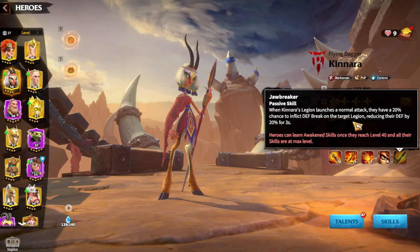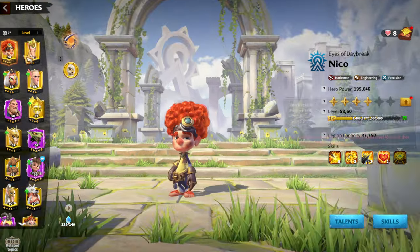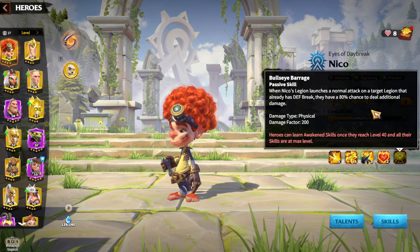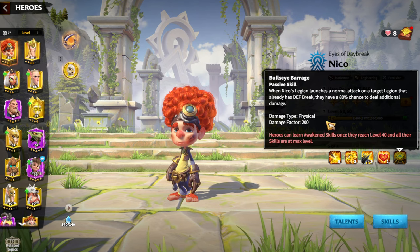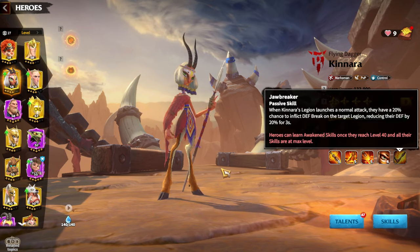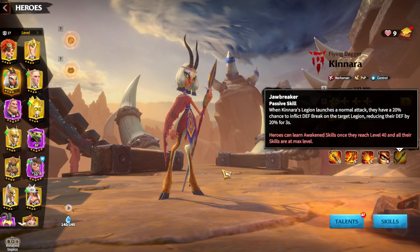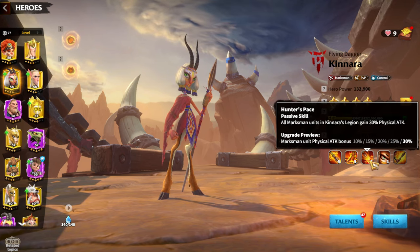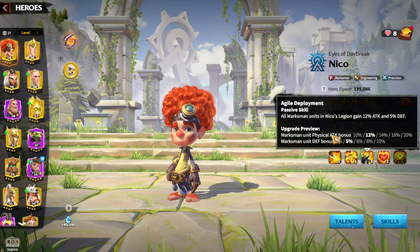If you awaken Kinara, you get defense break on your enemies. Whenever Kinara applies defense break on the enemy legion, Niko's awakening skill deals an additional 200 physical damage to the target, because whenever Niko is attacking and defense break is applied, it deals 200 more physical damage. Kinara applies defense break, and you deal a lot of physical skill damage factor damage. Kinara also has 30% physical attack bonus while Niko has 20% physical attack bonus, which stack together. Niko also has 20% normal attack bonus, which adds up as well.